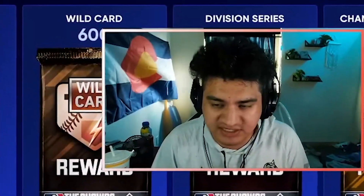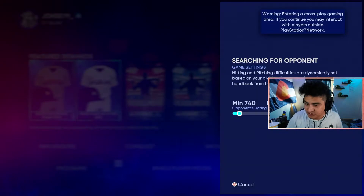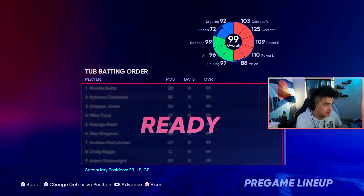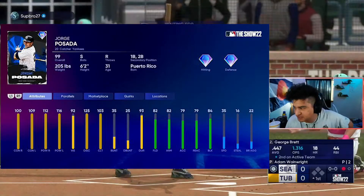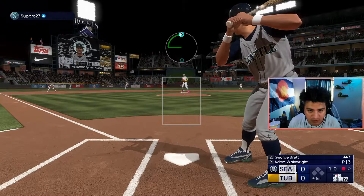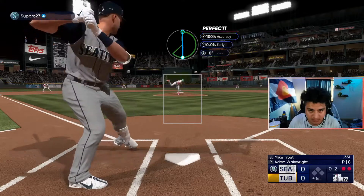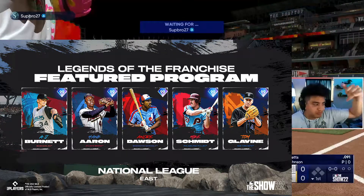We're gonna go ahead and play some ranked seasons - we're at 8-21. Today's the 15th so we still have a few more days to try and make World Series, which I'm hoping we should be able to do. Let's throw Adam Wainwright 99 overall. Posada at secondary second base - he does look good, good contact, good power. He can play second base which is kind of weird, but I'm about it. Strike out, got him!